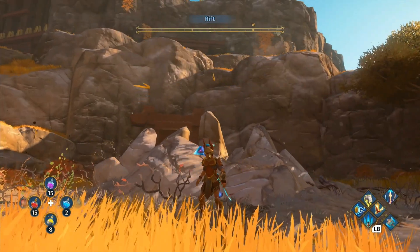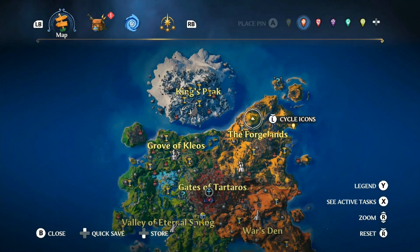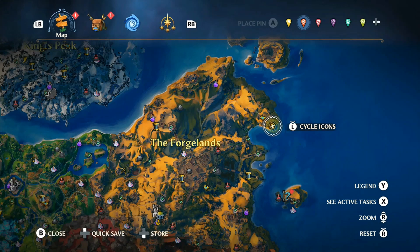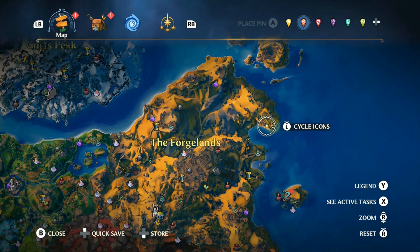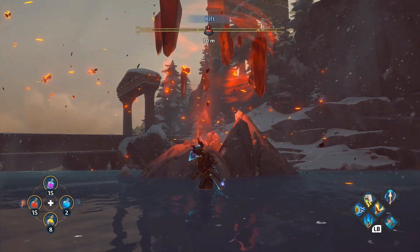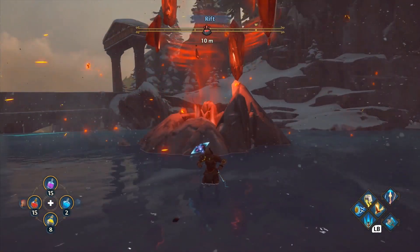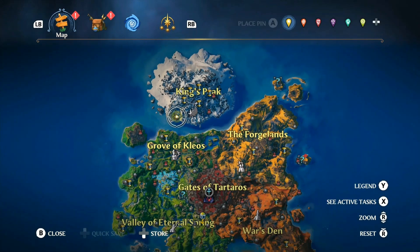The next one, the Arena of Bravery, will be located right here. The Arena of Legends will be located right here. For your final location and final molten fragment, it's located right here. If you're worried about King's Peak being end-game only, this area is accessible to non-end-game players.